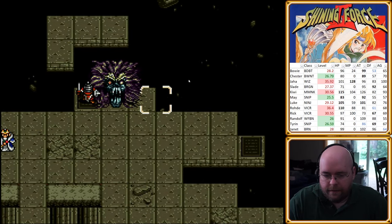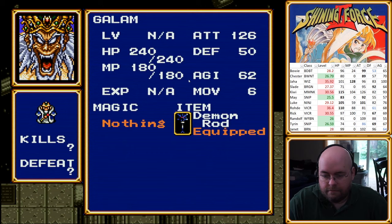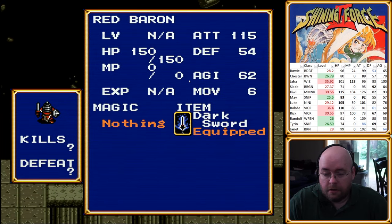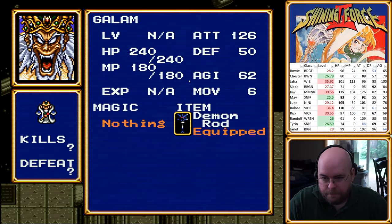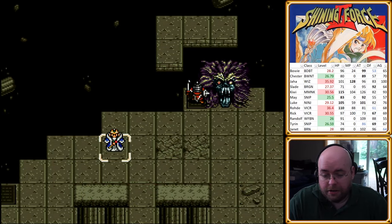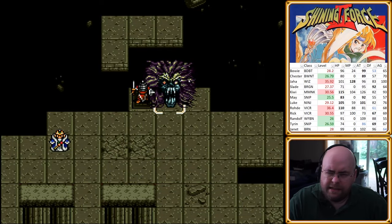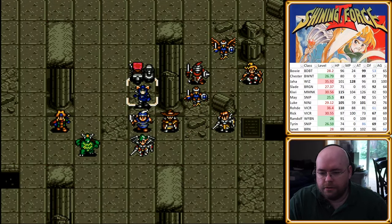We are down to three. None of them have healing — in fact, nobody in this battle has healing. I am glad they never did a healer boss, because that would suck. Red Baron can use Dark Sword, which does nothing right now. Gallum, theoretically, could use Demon Rod, but hasn't. I think Demon Rod is: you steal MP when you attack. So I'm not too concerned about that one.